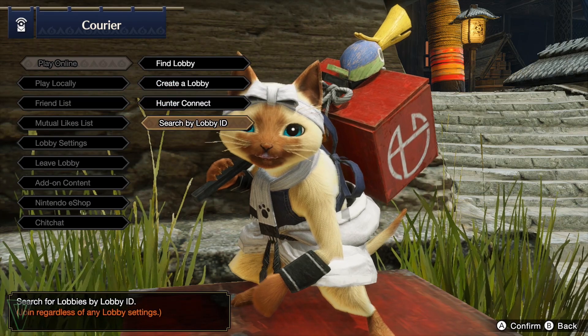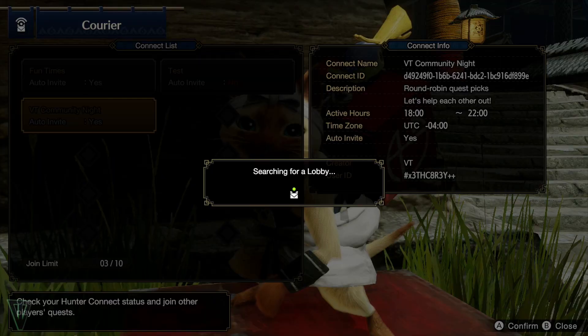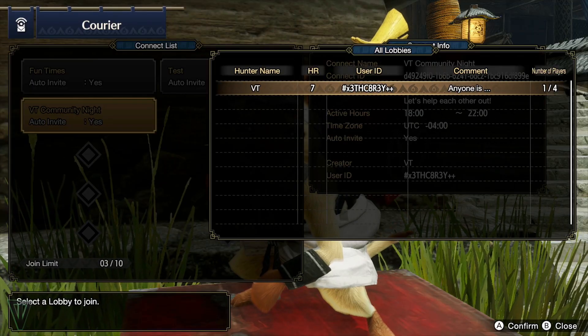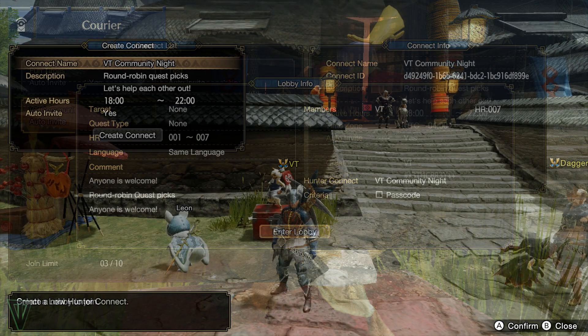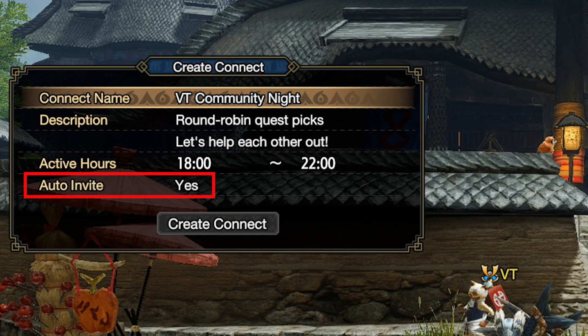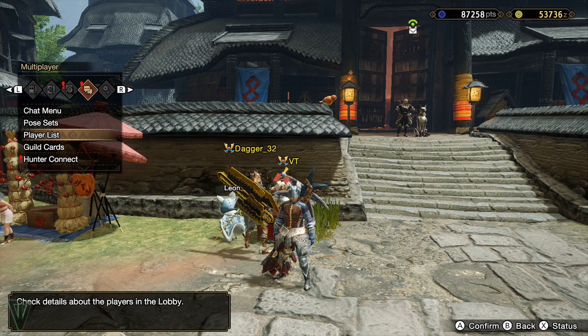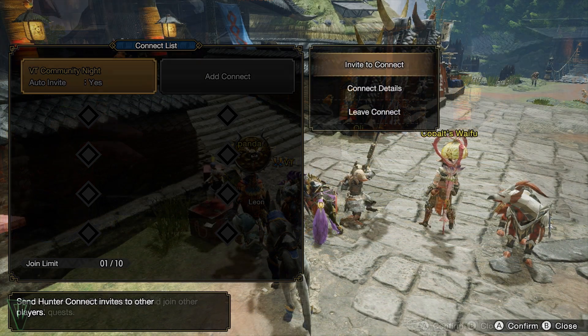Players cannot find this lobby through a general search. You can invite someone to your Connect so they can easily rejoin in one of two ways. The first is simply selecting the Auto Invite box on the created Connect lobby — this will automatically send an invite to anyone who joins. The other is to manually send an invite through the main menu, then Hunter Connect on the Multiplayer tab, finally selecting the Connect you wish to send an invite for.